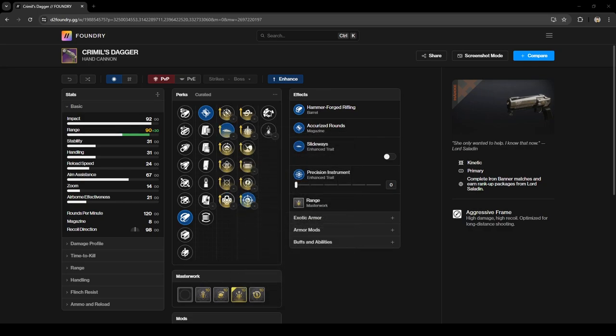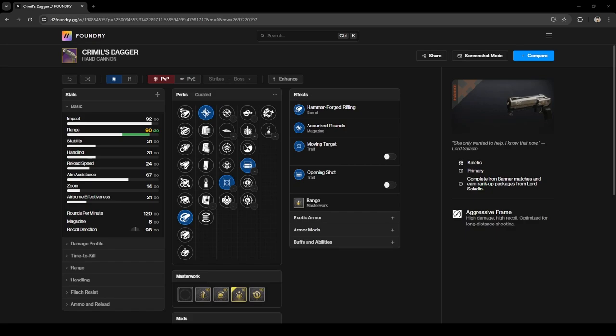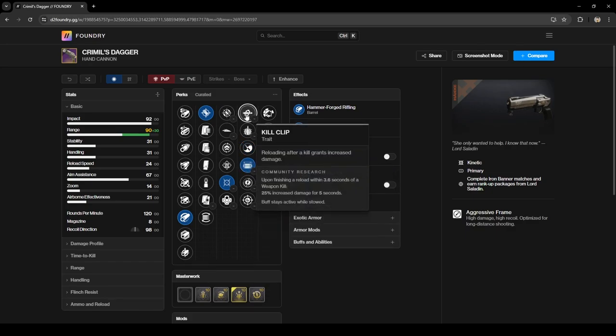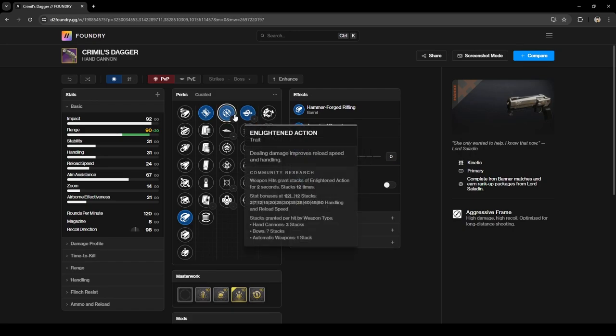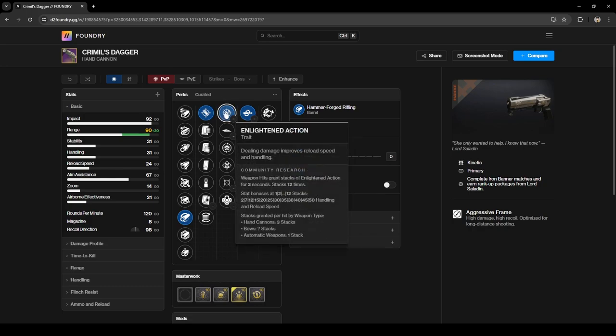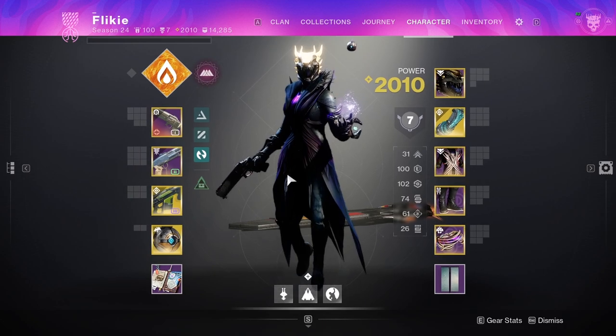There are other rolls you can try if you're going for more consistency, like Zen Moment or Opening Shot. Kill Clip is pretty good, but with the HP changes in the Crucible it doesn't two-tap anymore, so keep that in mind. With Radiant or other damage buffs you could probably pull it off. Enlighten is pretty good too — it's whatever you want on your roll. I'm not trying to push that this is the only roll you should grab.